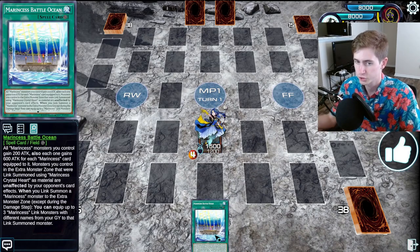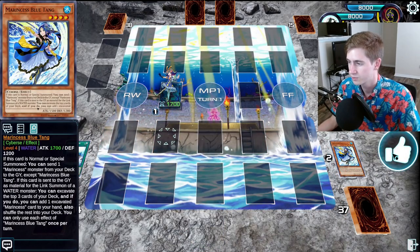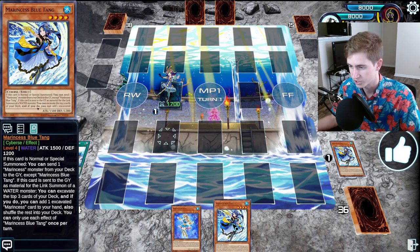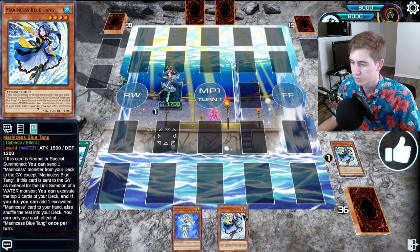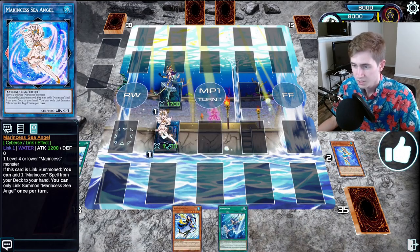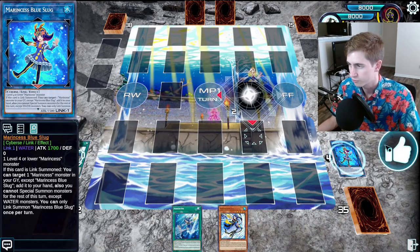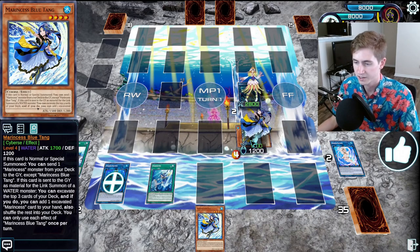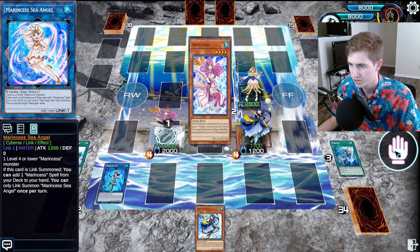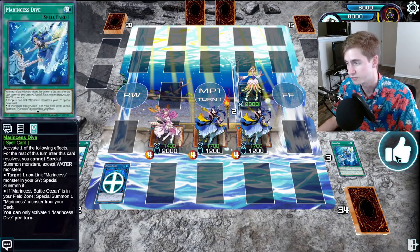This one is going to be Blue Tang plus the spell, just like last time, but this time we're going to simulate that off the Blue Tang we excavate a level 4 Marincest — or you could have one in hand already. We get the Blue Tang, but you could also get any level 4 water extender off this that will do this full combo. We summon the Angel, use the Angel to get the spell we don't have, link off for the Coral, use Coral effect to summon back the level 4, then we Dive for Pascalis. Pascalis when summoned lets us summon another from hand, so we summon the level 4 we searched — now we have tons of material on board.